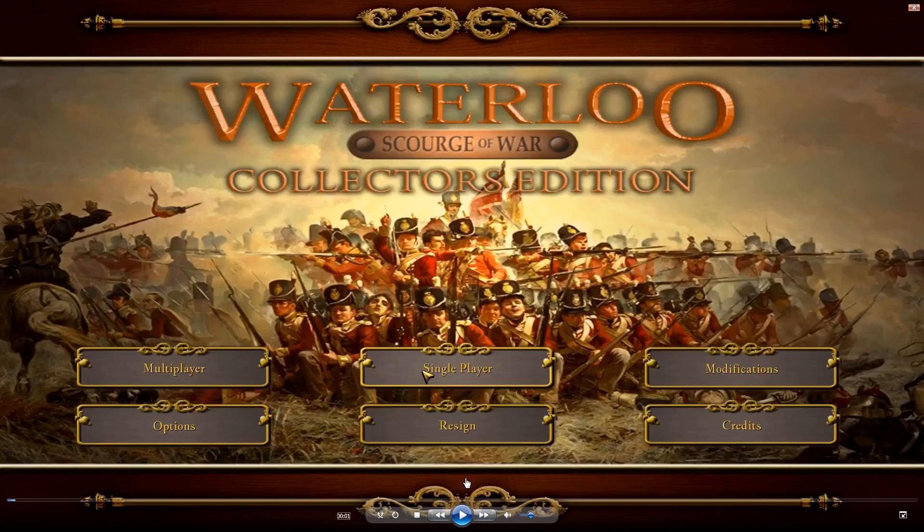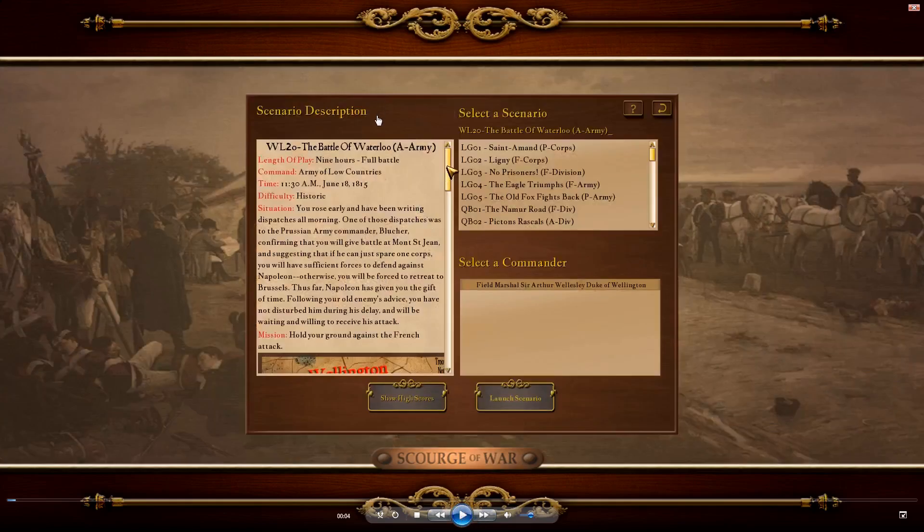Welcome to Scourge of War Waterloo episode 36 part one. After a year and all 35 scenarios in the game, we are left with but one. Today we will be taking a look at the Battle of Waterloo from the Allied perspective. It is nine hours long; we command the Army of Low Countries under the Duke of Wellington. The mission is to hold your ground against the French attack.